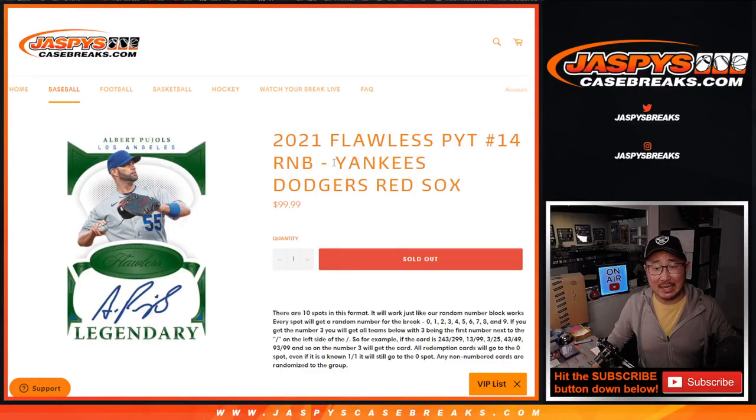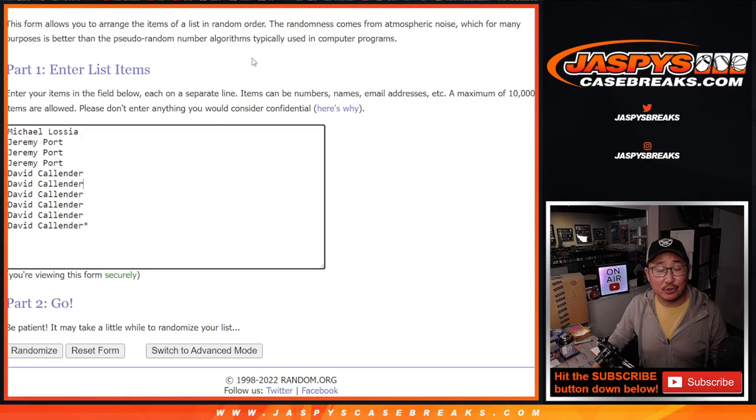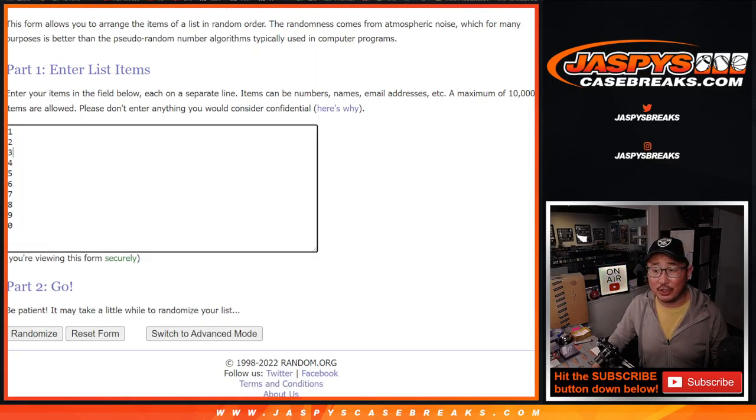Hi everyone, Joe for Jazby's CaseBreaks.com coming at you with a Yankees-Dodgers-Red Sox random number block randomizer for Flawless Picker Team 14. Big thanks to Michael, Jeremy, and David for getting in on this one. Appreciate it.